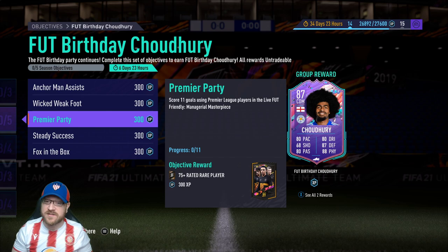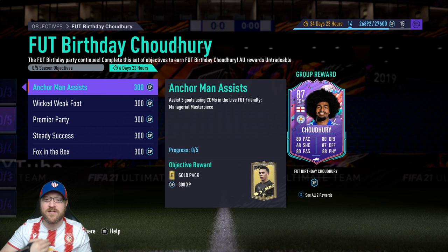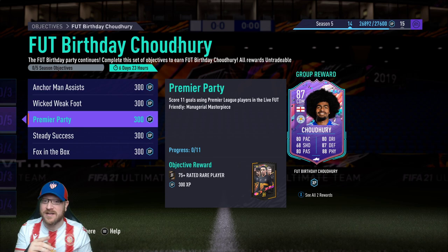Premier Party — score 11 goals using Premier League players in the Live Foot Friendly Managerial Masterpiece. Any Premier League player, and it's not in separate matches. So you could score 11 goals, have three of them be finesse shots, and have five of the assists coming from CDMs, and you've completed these three objectives in one match.